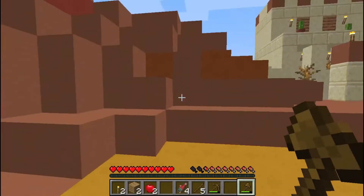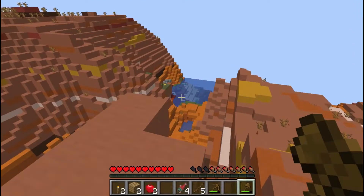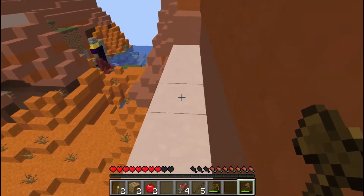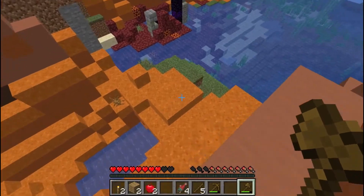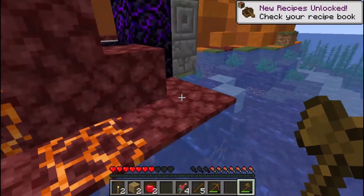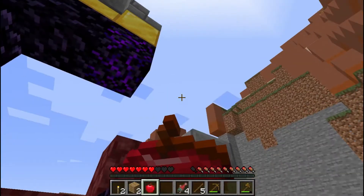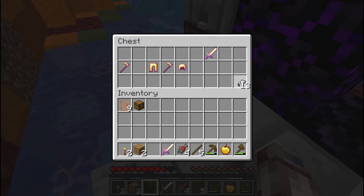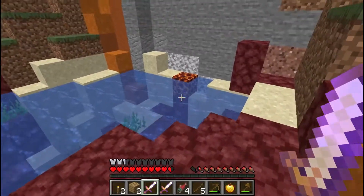I was scouting out spots off camera and I noticed down this way a little ways there is a ruined portal. I definitely want to do something with this — I don't want to tear it down or just ignore it — because my last survival world was before 1.16, and when I updated I had already been playing on that world far too long, so there were no ruined portals within any reasonable range. So yeah, I definitely want to make use of this.